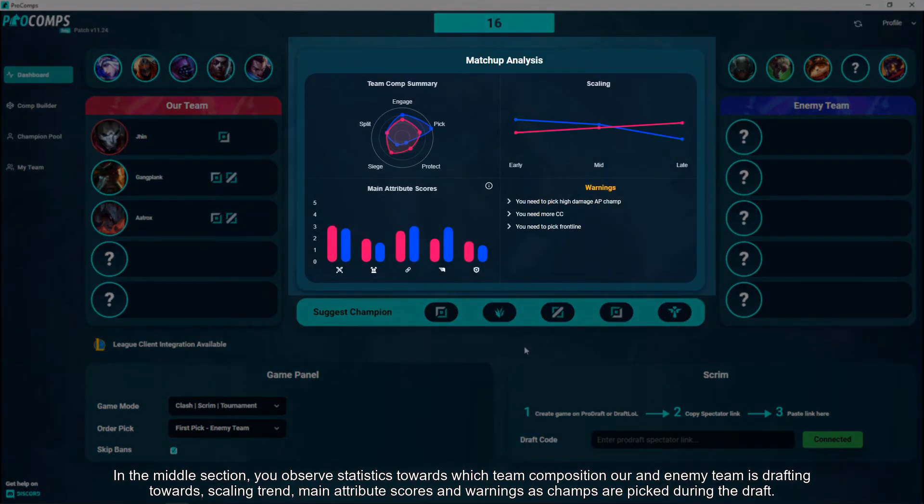In the middle section, you observe statistics towards which team composition our and enemy team is drafting towards, scaling trend, main attribute scores and warnings as champs are picked during the draft.